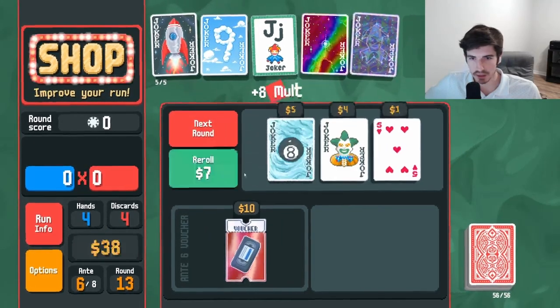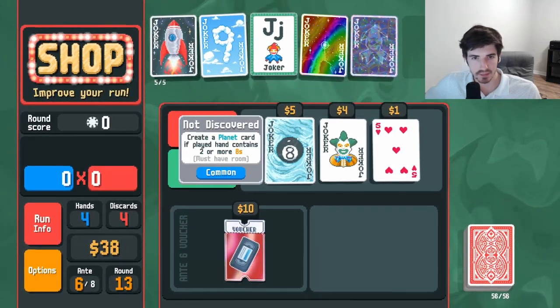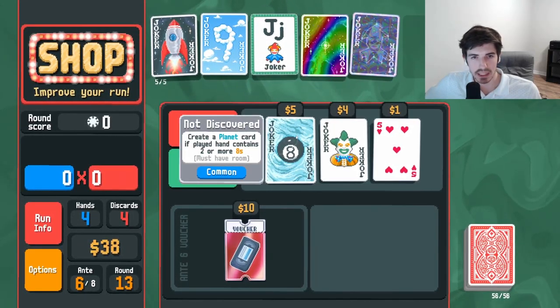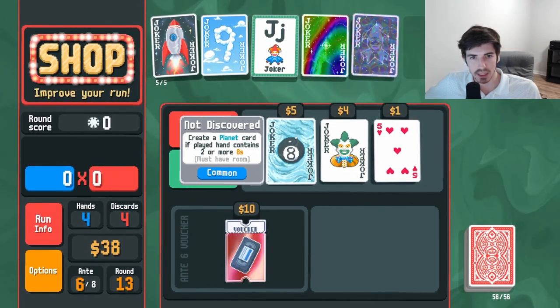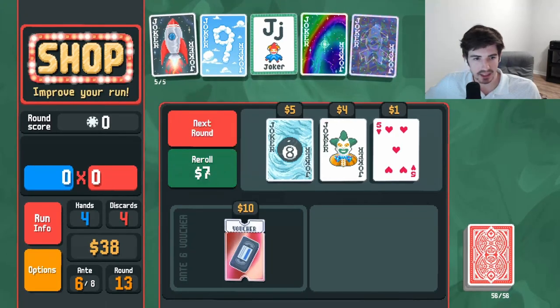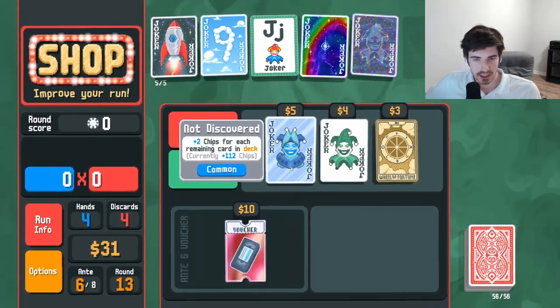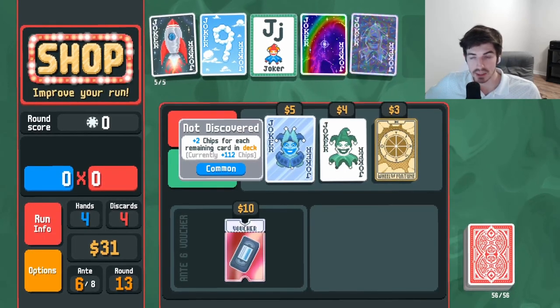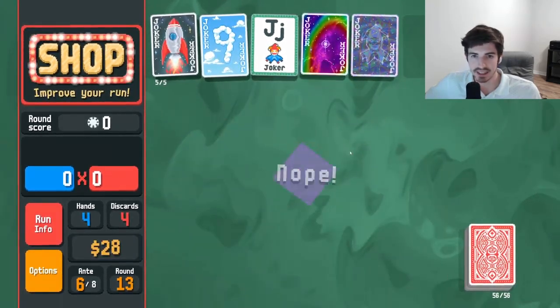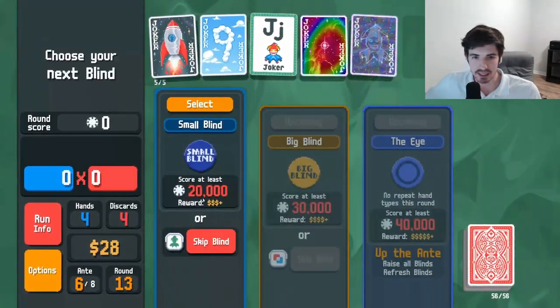Roll — not interested. Roll again. It does carry over, good to know. Create a planet card if played hand contains two or more eights — we're not doing any eights but that would be nice otherwise. Two chips for each remaining card in the deck — pretty cool, not needed right now but cool nonetheless. Let's keep going.